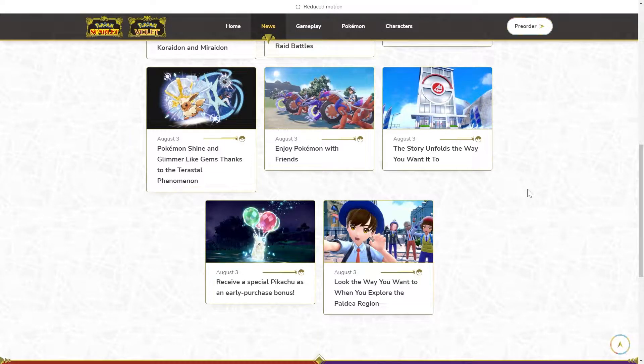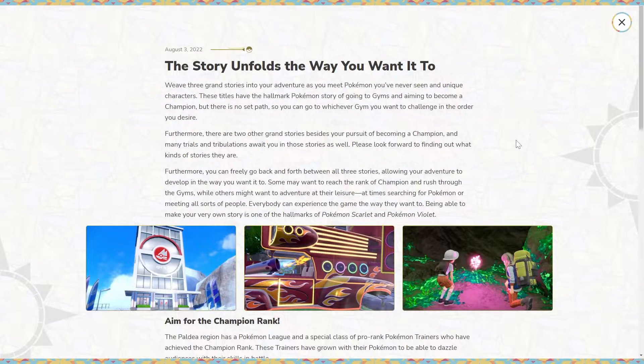As for the story, the game has three stories that you can complete in any order you want — the story unfolds the way you want it to. These titles have the hallmark Pokémon story of going to gyms and aiming to become champion, but there's no set path. You can go to whichever gym you want in whatever order you desire, which is amazing and definitely a first in the Pokémon series. There may not be level scaling, or maybe only to a small degree.